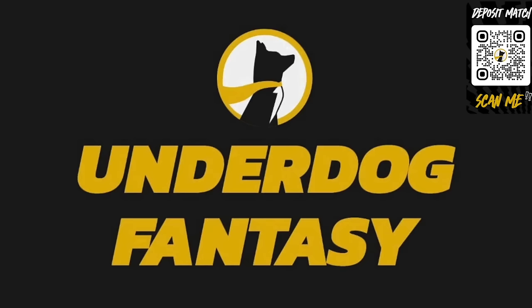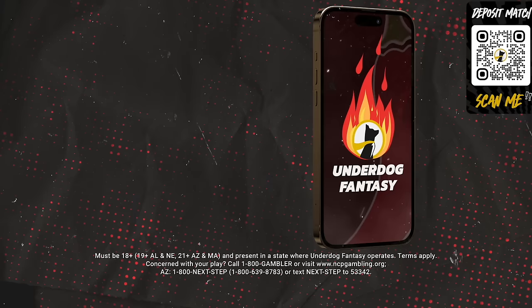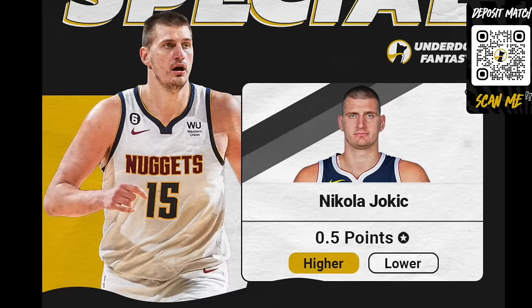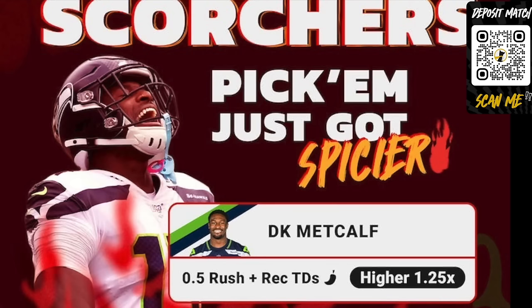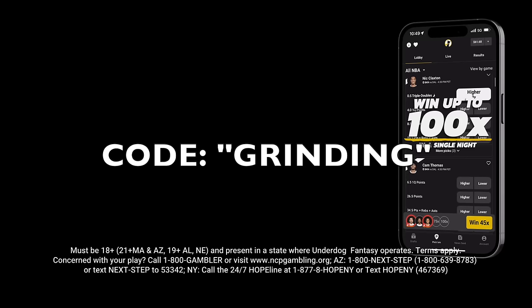This video is sponsored by Underdog Fantasy. Do you think Jason Tatum will score one point in his next game? How about Steph Curry? These are just a few examples of specials Underdog hosts every single week. And that's not including Scorcher Picks, where you can win up to a hundred times your deposit. Between the weekly one-point specials and Scorcher Picks, you are doing yourself a disservice if you don't sign up for Underdog today. Click the link in the description with code grinding, and Underdog will double your first deposit up to a hundred dollars.